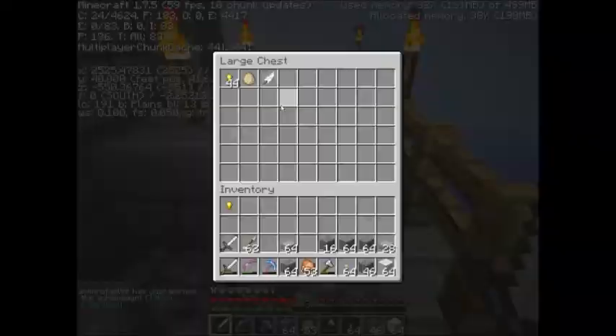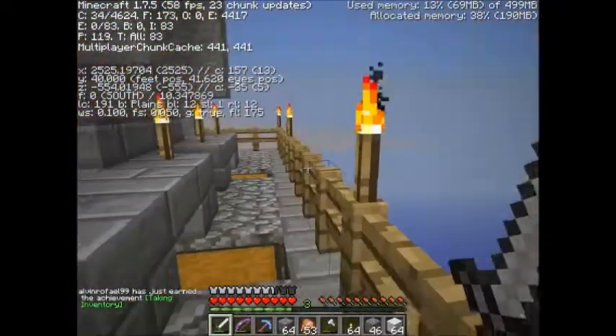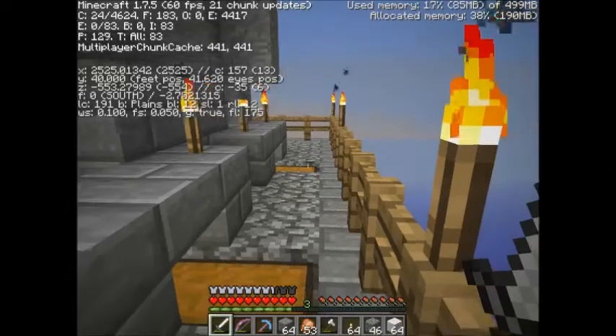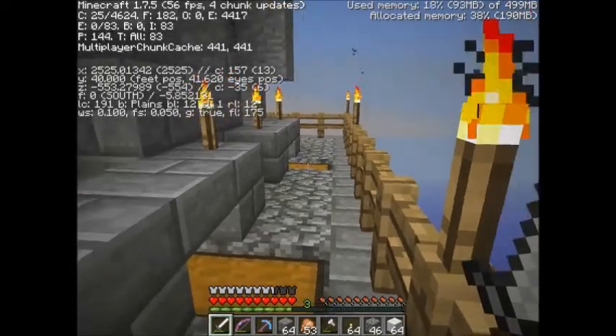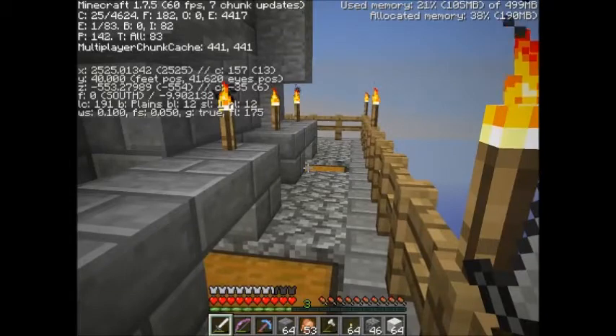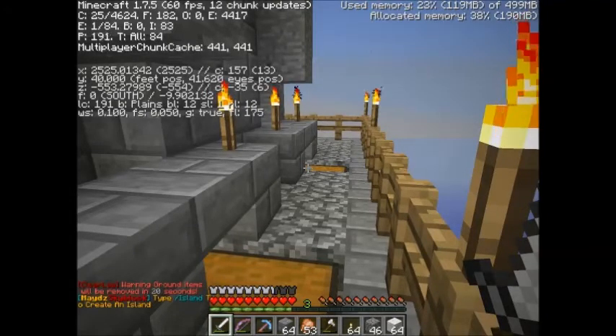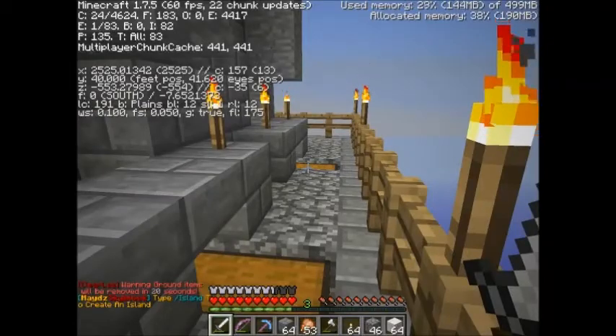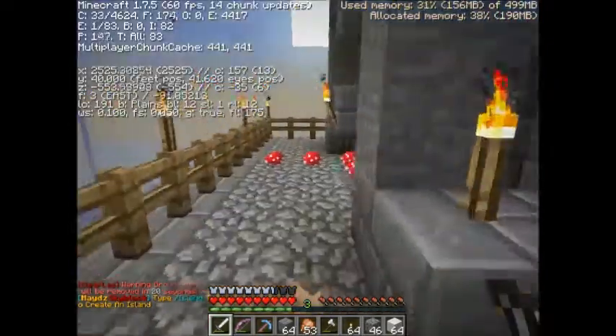The sorter for it got broken somehow and it was just letting everything through. So we actually lost a fair amount of gold to the automatic lava thing. Not sure what happened there, but it's all fixed up now as well.